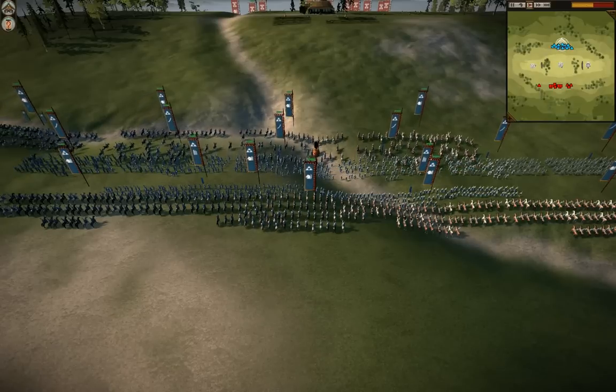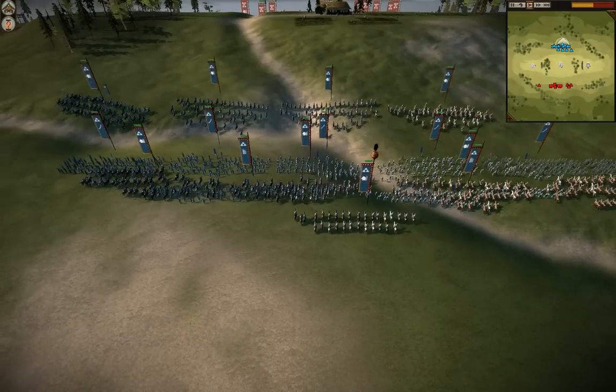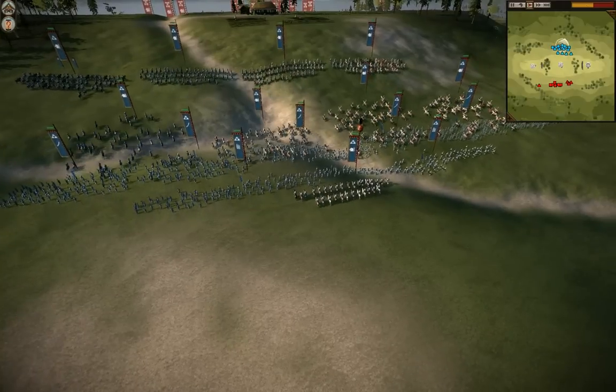Hello everyone and welcome back. This is game number two of the match between Kotter 3000 and Scotty. Scotty chose the map this time — it's Sakura Ridge, another map we haven't seen in the tournament yet, and he brings an army that's perfectly set up for this map.